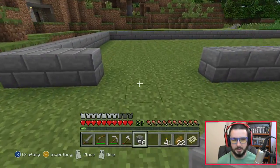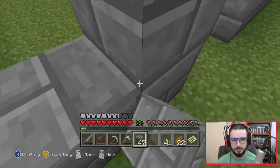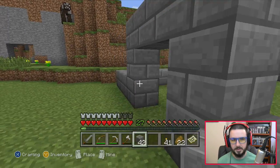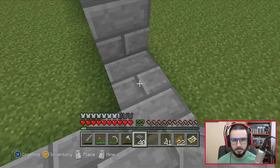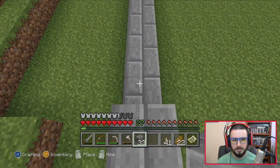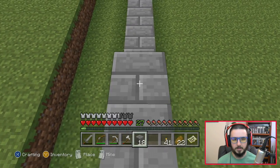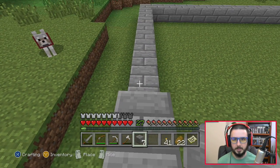We'll make the door right here. That'll be our door, so this is essentially going to be the outskirts of it. We'll just kind of build our way to it, build up the walls, and at least get the first story down. I might not have brought enough supplies — we'll see.